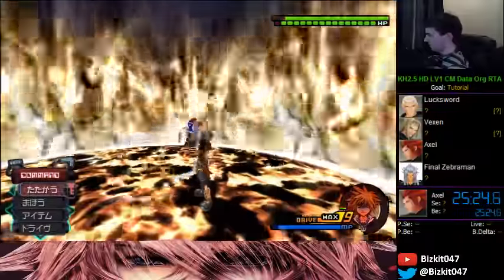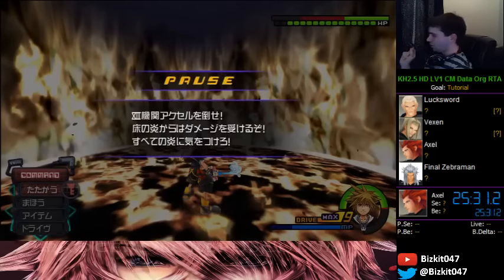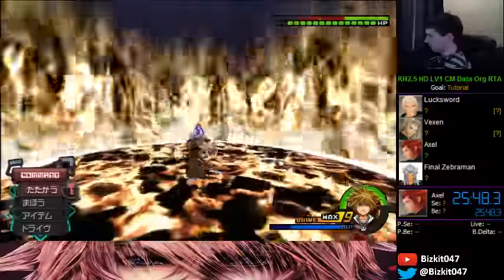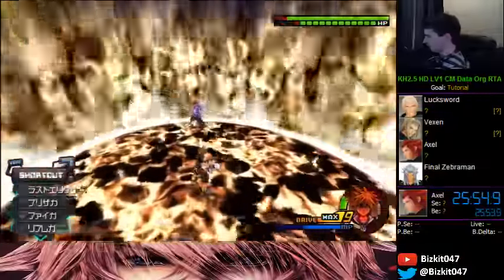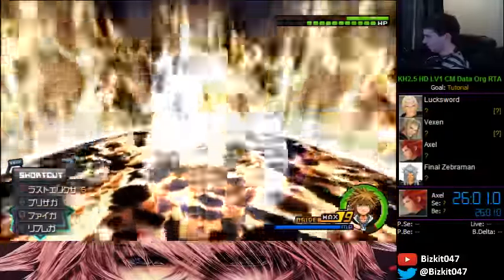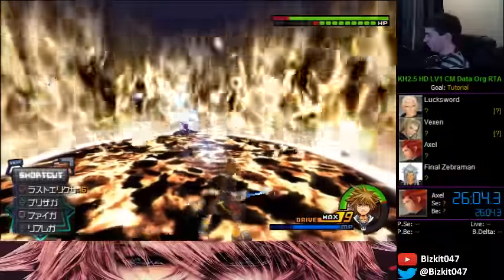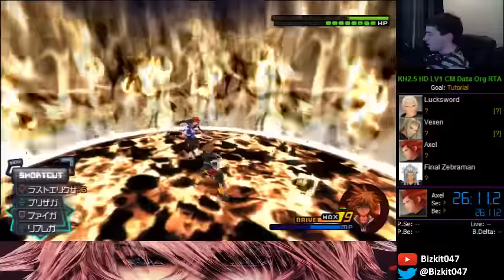Now he's going to get back at me and go anywhere around me. What you can do is: reflect, Blizzard, Blizzard, and Blizzard. That's how easy this fight can be — reflect, Blizzard, Blizzard, and Blizzard. You can do this the whole fight. If you don't do this, you'll have to wait for openings which is very sketchy. Now I'm going to get him to his DM phase — you can skip the DM but it has to be done so specifically, so I'll just teach you how to deal with it.